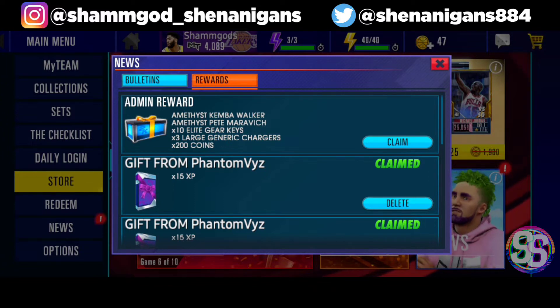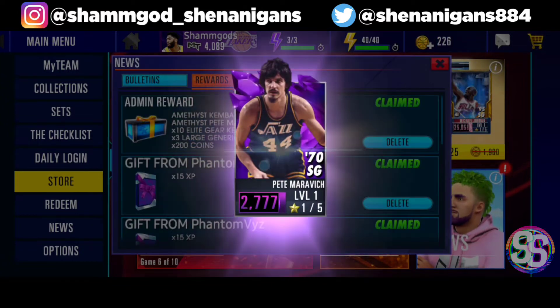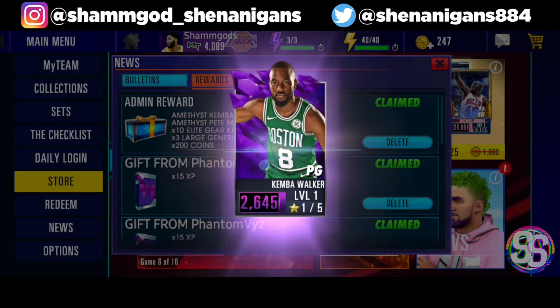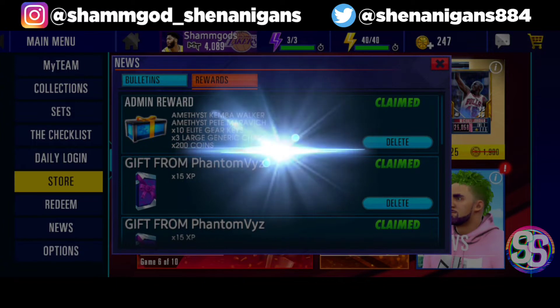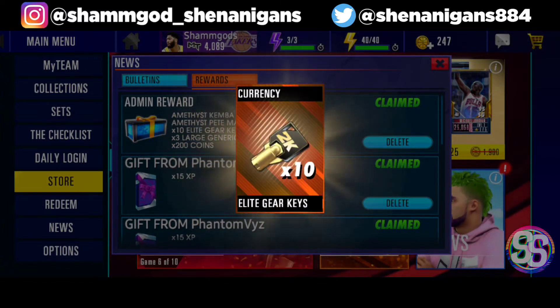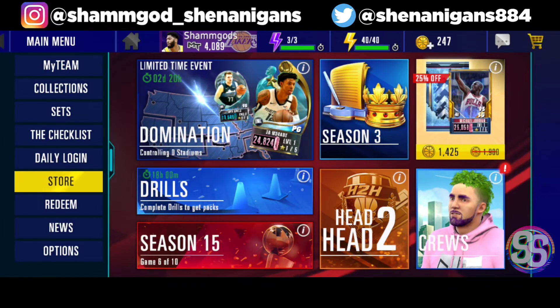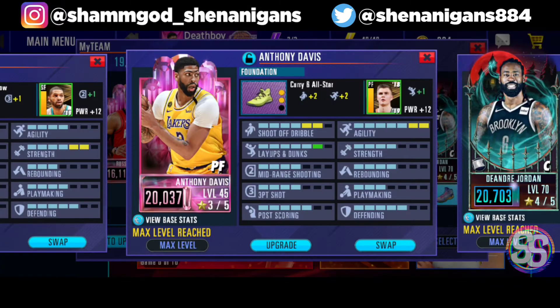Let's claim this advent reward — we got an amethyst Kemba Walker and an amethyst Pete Maravich, plus gear keys and stuff. Claiming it now: free Pete Maravich, free Kemba Walker, 10 gear keys, three large generic charges, and 200 coins. That's a huge boost. Now without further ado, let's jump into the Anthony Davis gameplay.